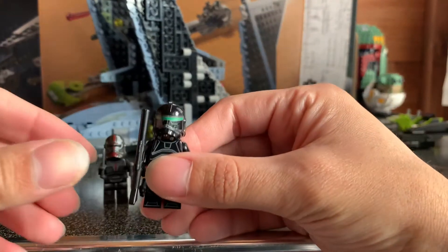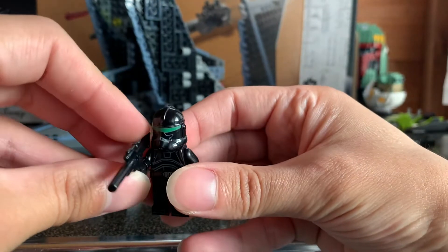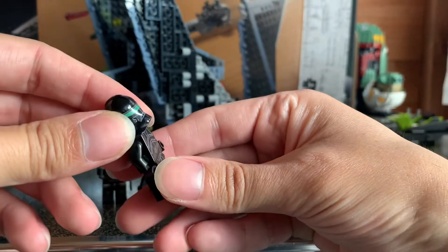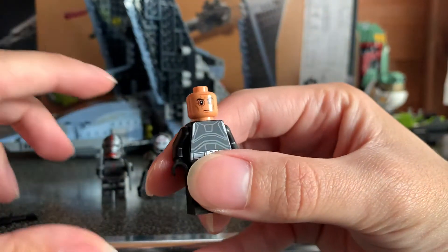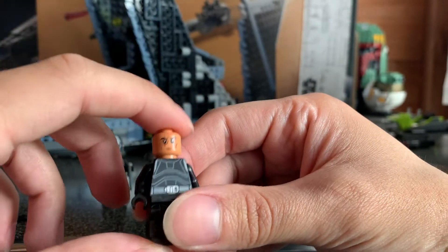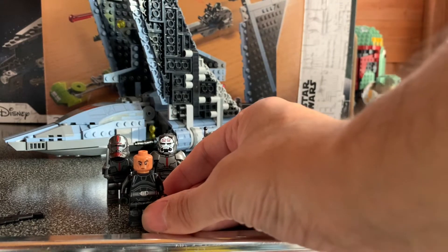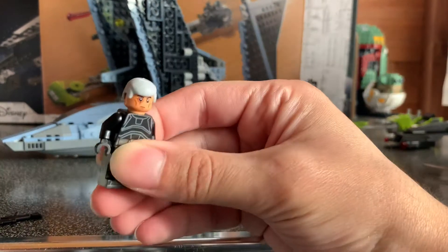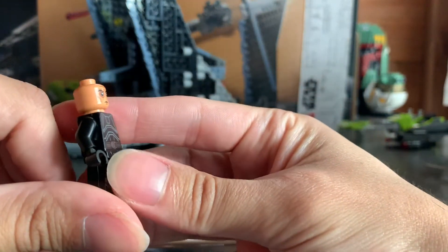Let's move over to Imperial Crosshair, and I have to say he does look amazing. I was a bit disappointed that he wasn't in his Bad Batch uniform, but you only really see him in it for the first episode — every other episode he's in Imperial gear, and it does look very good. All the figs have a printed face, and he looks really nice. I do wish they gave him a gray hair piece — I've got one here, something like a Tarkin piece — and he looks a bit better like that, although he is more of a shaved head in the show.